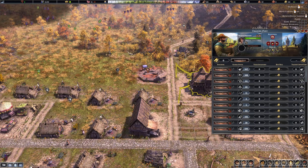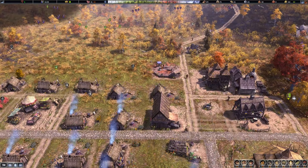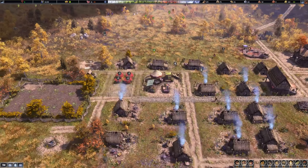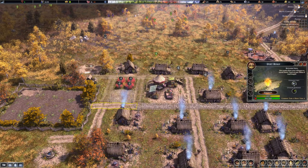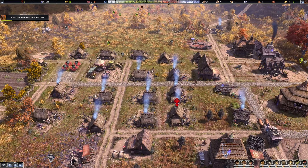The trading post is built. Transfer gold — have one worker. I guess we have to wait until someone arrives. We have upgraded this road — let's upgrade this one as well.